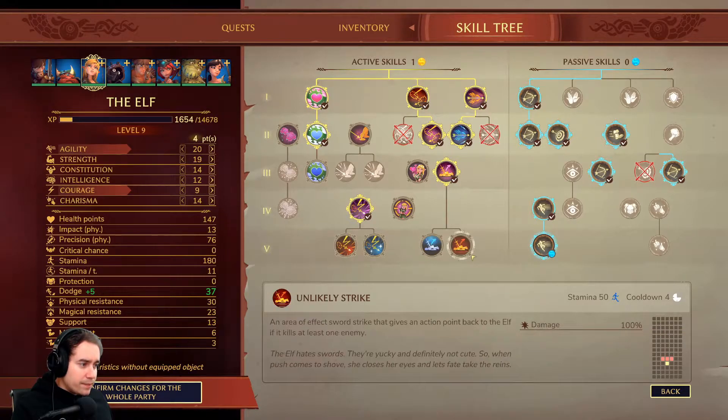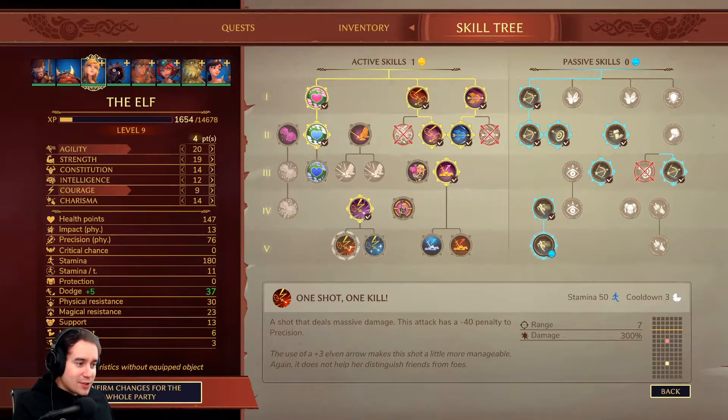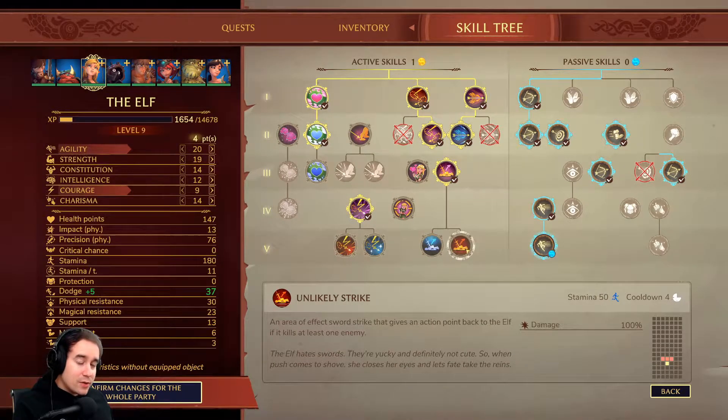Over on the active skills, I'm tempted to take this one because it gives a stun and does 200% damage. I feel like I've got a lot of CC already though. So I'm tempted to take the 300% damage on the shot, but it also increases the penalty by minus 10. The one I'm actually really leaning towards is the cone attack on the unlikely strike — it's nice AoE damage, and it's quite a high opportunity to kill something and damage something else at the same time. So I'm going to take that and try to incorporate it into my fighting style.